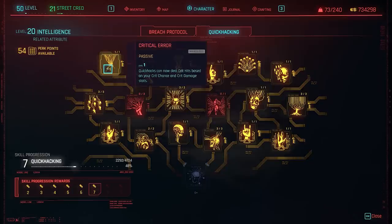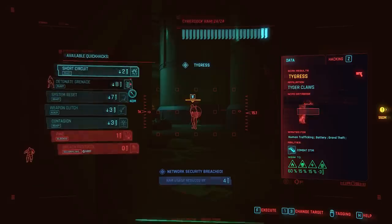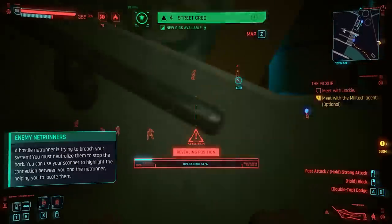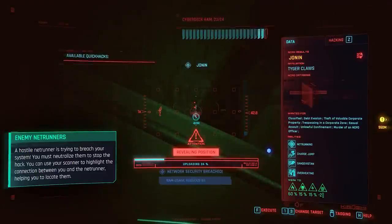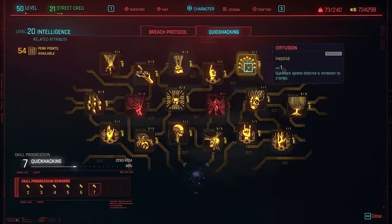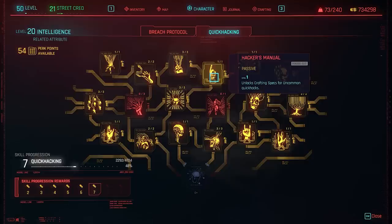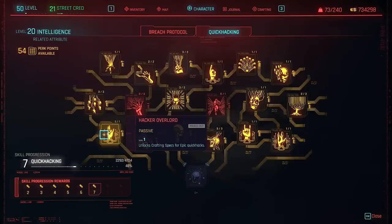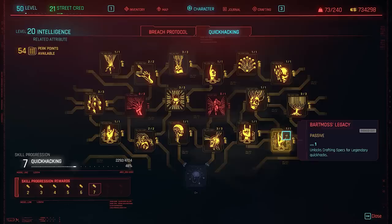Another really important one is Critical Error, which you get around level 20. It makes your Quick Hacks able to critical hit based on your crit chance and crit damage, essentially letting you destroy everybody in one shot. Everything else is about crafting your Quick Hacks — Hacker's Manual for uncommons, School of Hard Hacks for rares, one for epics, and finally the one that gives access to Legendary Quick Hacks. You don't need any points into Technical Ability to craft even the Legendary versions.